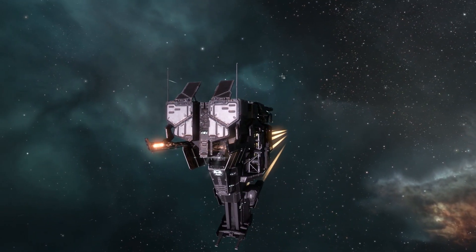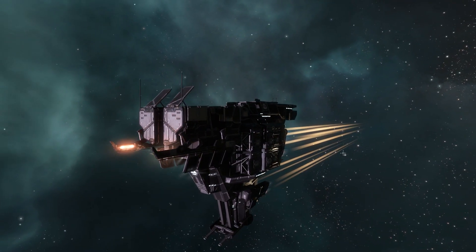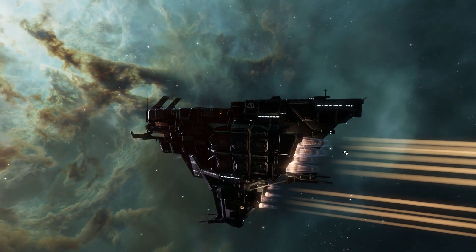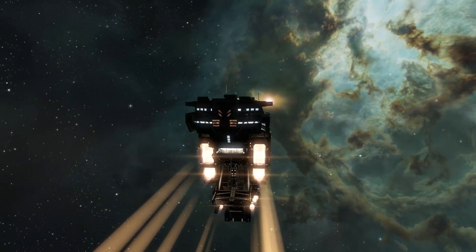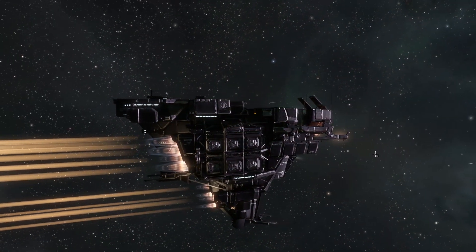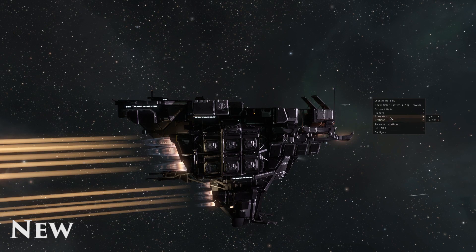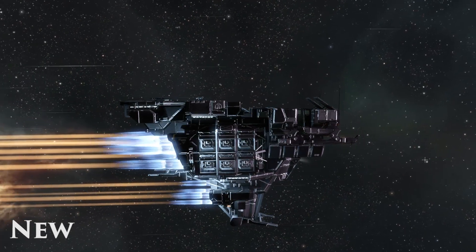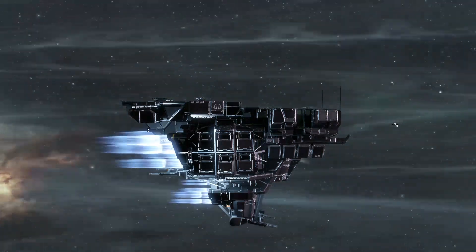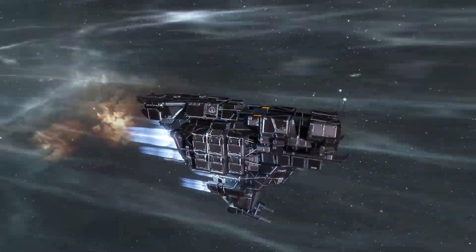Compared to the Rupture, the front nose section of the ship is different in a lot of ways. It does have more animations than the Rupture. Overall a new look for an old classic ship. We are going to warp it back to the station. The turret hardpoints go down, the front hooks retract closer to the ship, and the front panels also close while the ship enters warp.